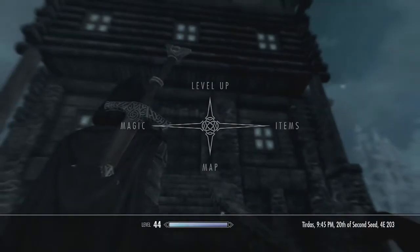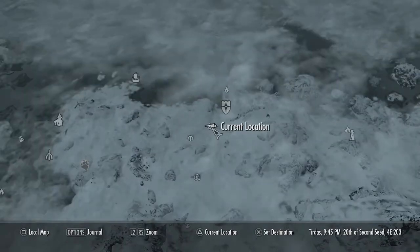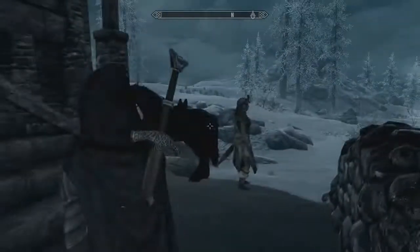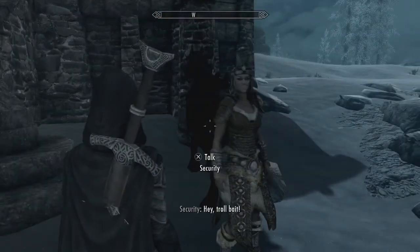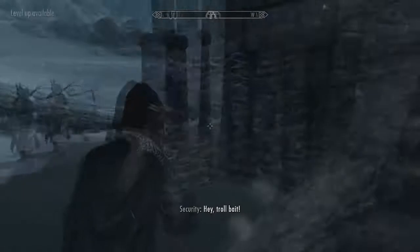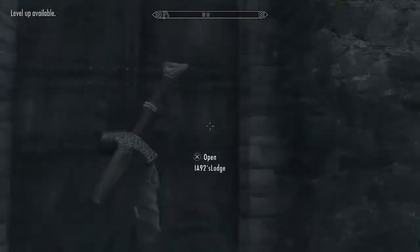This one is the IA-92's Lodge. There's a person here - troll bait. So we're gonna go ahead and head in. We're gonna take a look around. I only saw like a couple of rooms but I never seen the whole thing, so we're gonna enjoy seeing the rest of this.